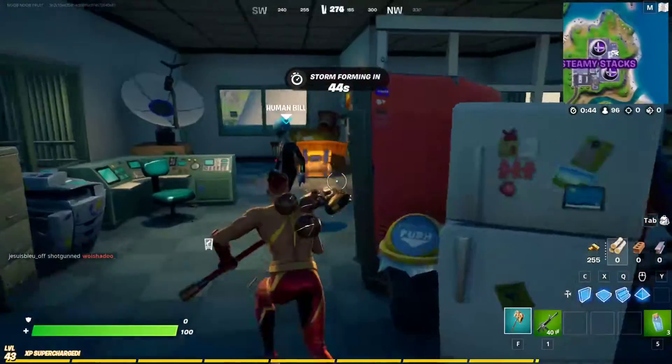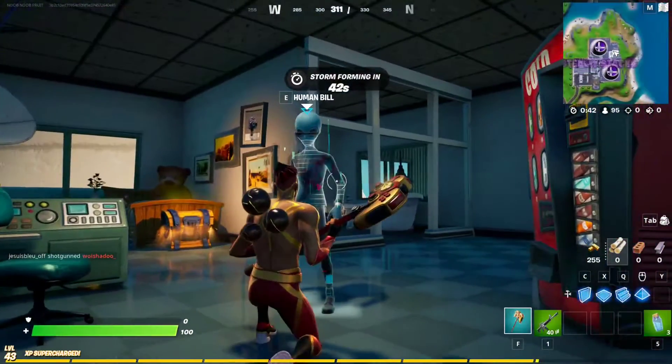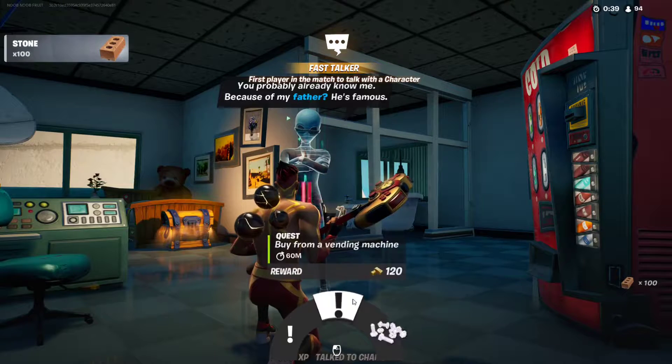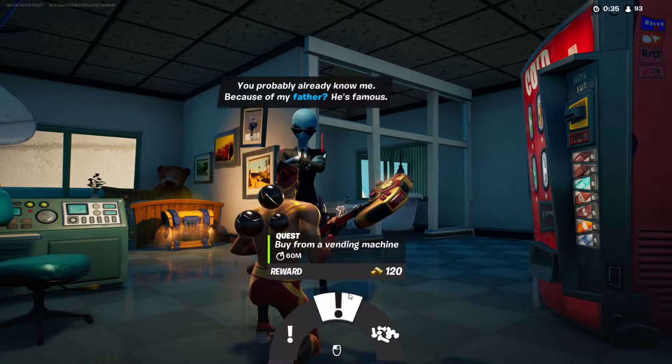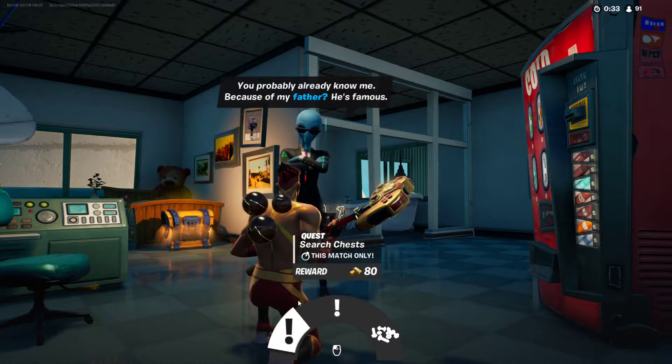Here we are — he's called Bill Human. You can get nuts and bolts from him to craft weapons, you can get the quest to buy from a vending machine, or you can get the quest to search for chests.